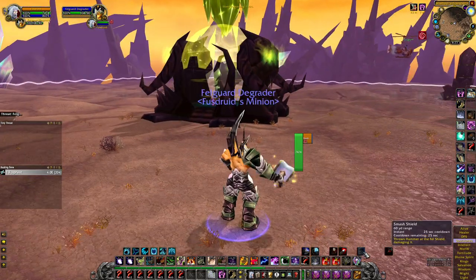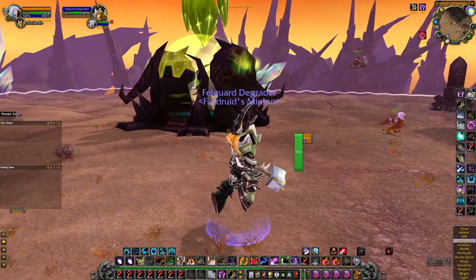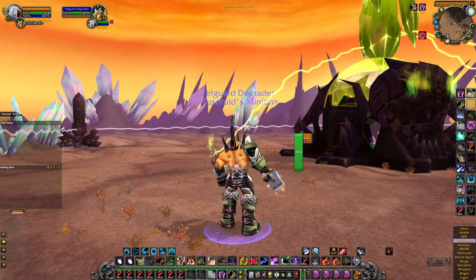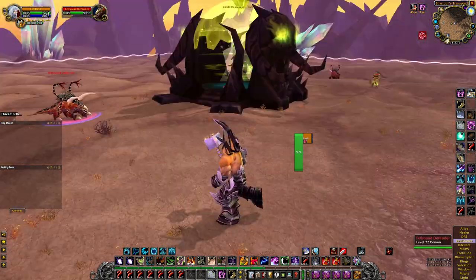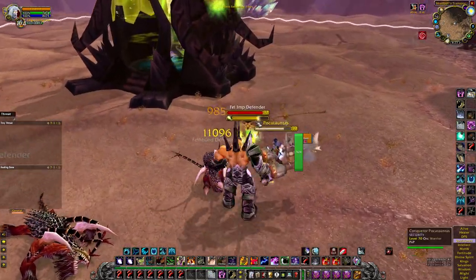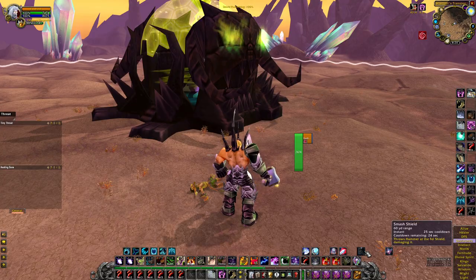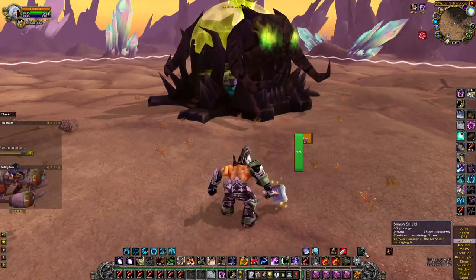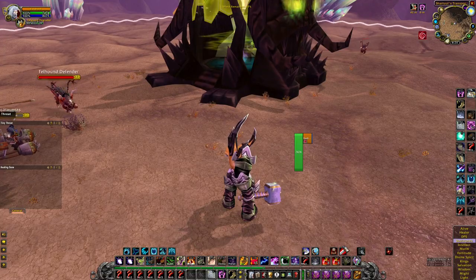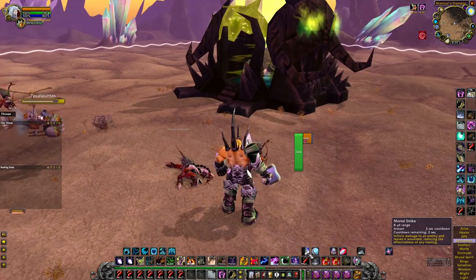The first thing you want to do is hit this little hammer here. The next section begins once we delete this shield — you can see at the top 'shield remaining 100.' Once it hits zero the next boss comes out. It starts spawning mobs. Mortal strike is pet action button one. This is definitely the easiest part of the event. Just spam mortal strike and you'll be good to go.